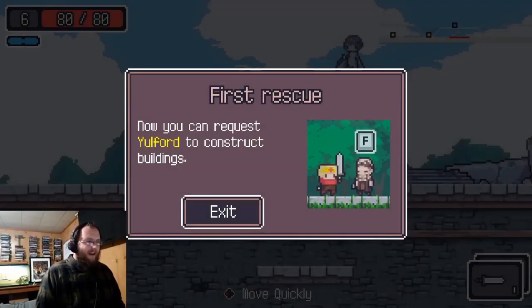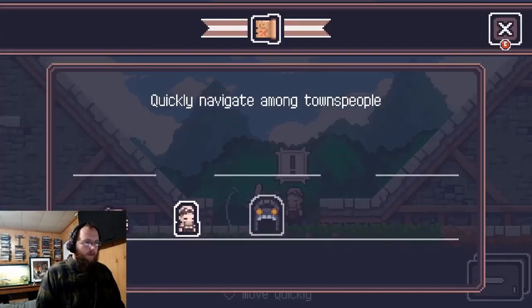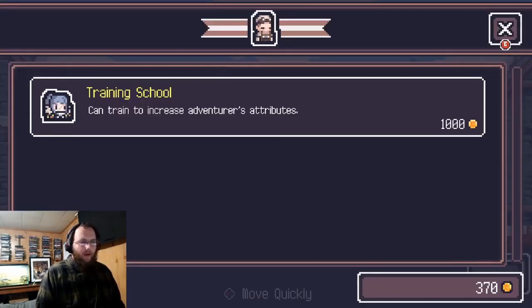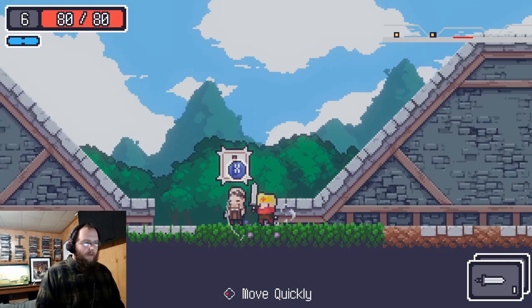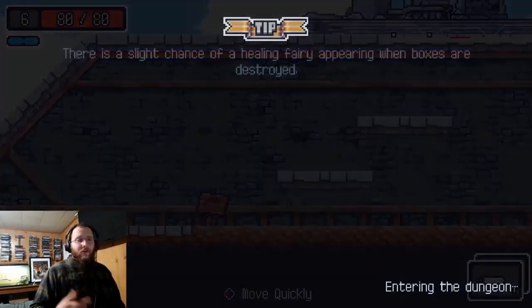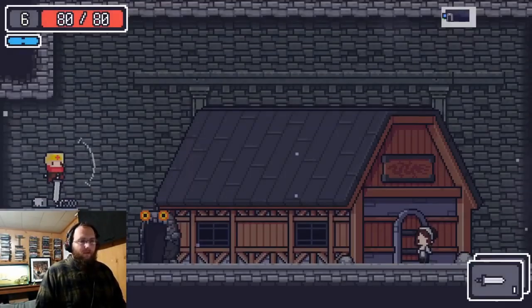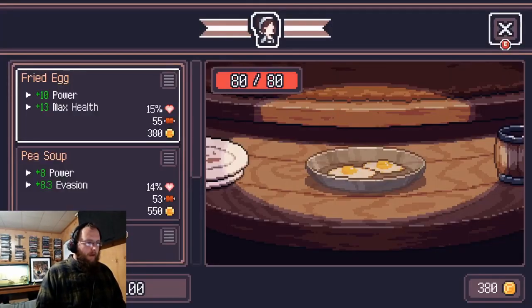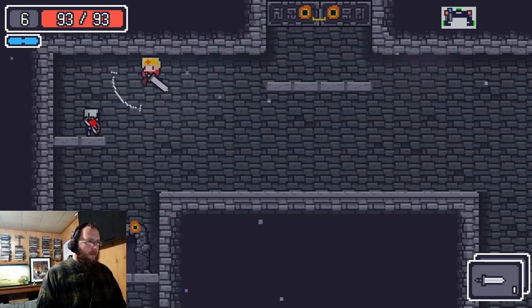Back in town, you can request Yulford to construct buildings. It costs 1,000 gold just to build the training school, so we don't have enough yet. We head right back into the dungeon to farm gold. We get lucky with a merchant room right away and try to buy whatever food we can with our limited money.